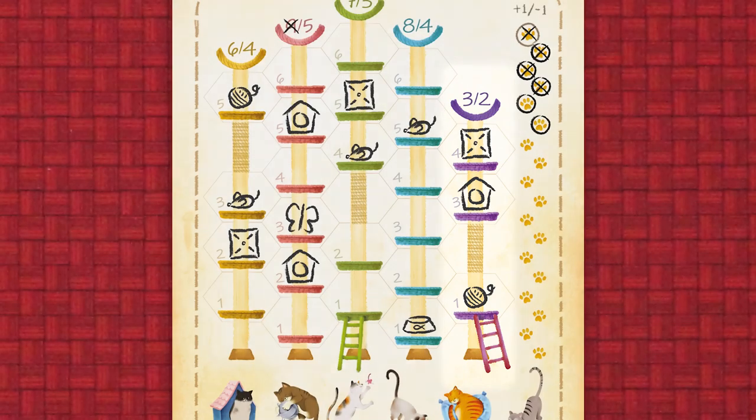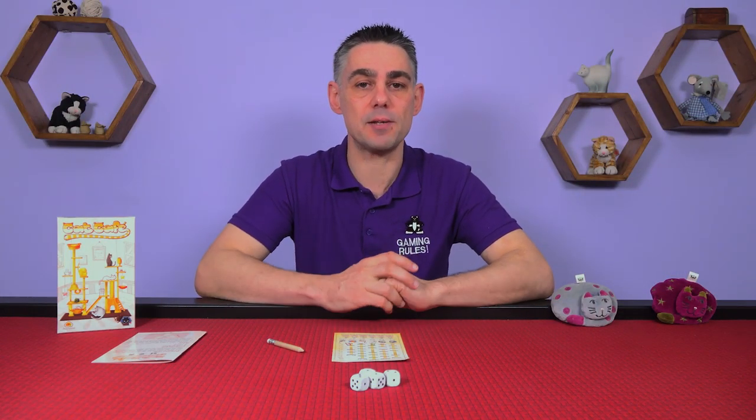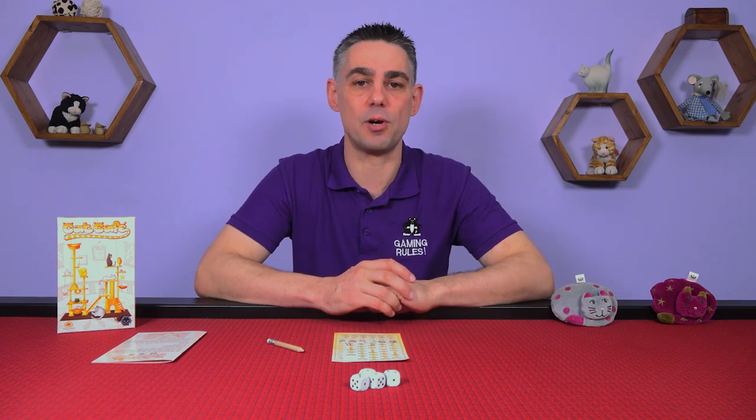In phase three you check to see if anyone has completed a tower. If they have, mark the numbers at the top. This will contribute to your points at the end of the game. Once someone has completed three cat towers the game is over and the points are added up.